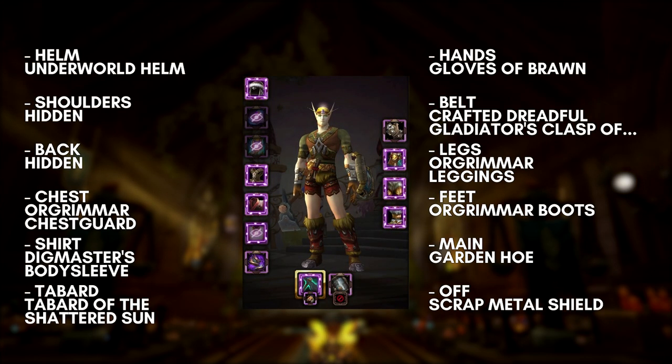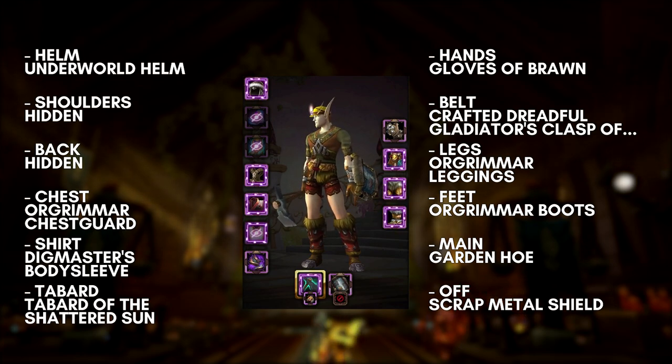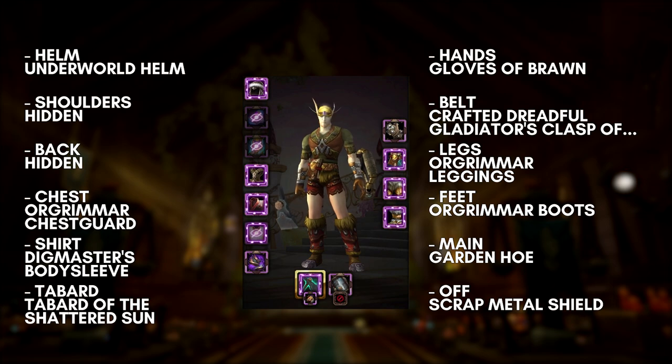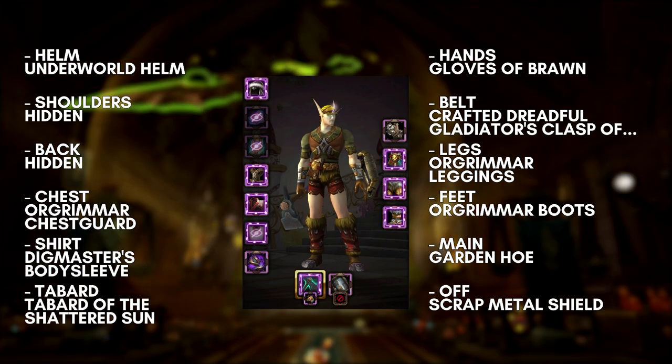I thought this mining set was kind of cool — I don't know if I'm quite finished with it. I know I should probably have him wear pants instead of shorts but I just haven't found anything I liked. This uses a mix of the Orgrimmar set; pretty much any undershirt will do. The Garden Hoe is something you get at your Warlords of Draenor garrison from a vendor in your herb garden, and any similar weapon will work thematically too. I went with this belt again because it seemed like a good fit. The Underworld Helm is from a Horde questline. The Scrap Metal Shield is something you get from an early questline in the Northern Barrens, but there is an Alliance variant you can get from Thousand Needles.